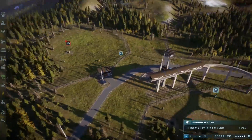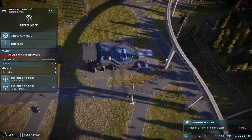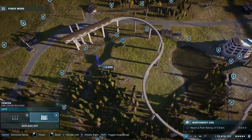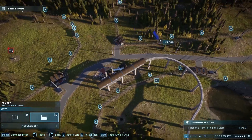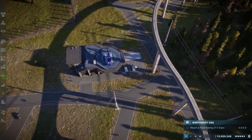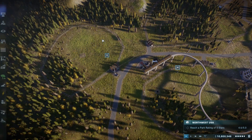I apologize about the flickering, there's really nothing I can do about it. Let's make sure that we have gates on these - drop a gate there, drop a gate there, drop a gate there. Okay, so that's fixed, they should reach the destination. Let's add this guy and ranger team 4 is going to be in charge of the rex and the metracanthus.